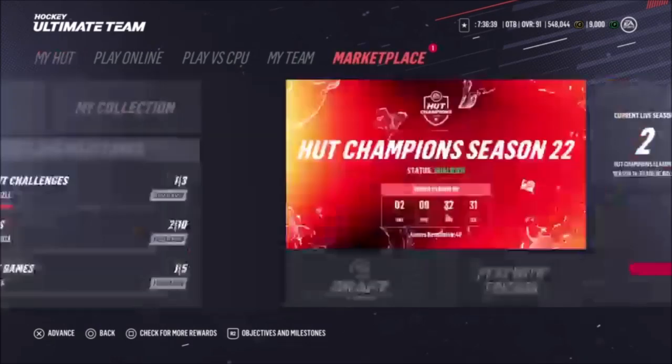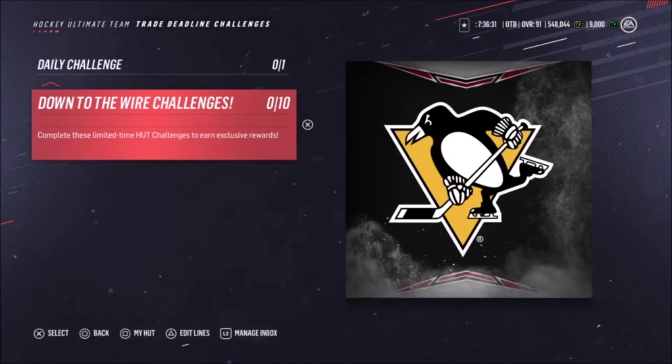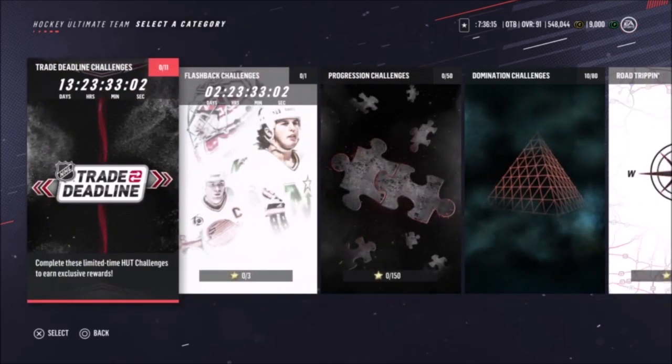You guys can get a free 90 overall Peter Forsberg — go to Challenges, go to Trade Deadline, go to Down to the Wire Challenges. Come to that Ducks one, get a passing percentage of at least 90% on a one-minute period at Difficulty Pro, and you get a free 90 overall trade deadline Peter Forsberg. That's pretty insane.